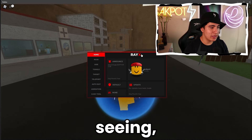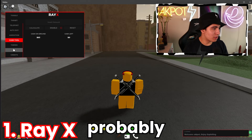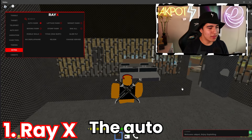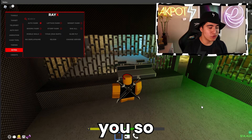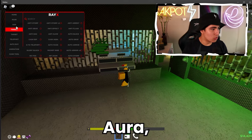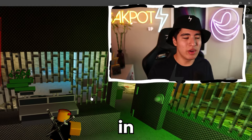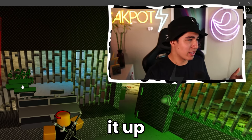Paste the first script, which is RayX. Some of my favorite features on RayX are probably the auto farms — they are so overpowered and make you so much money. You should also turn on Cash Aura, which will automatically pick up all the cash that drops, because there's no point in farming cash if you don't actually pick it up.